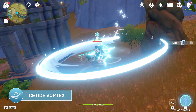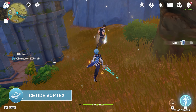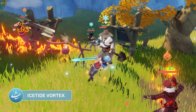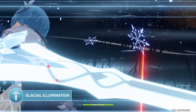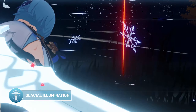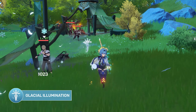When held, Eula will perform a lunging slash forward, dealing cryo damage and consuming all her stacks of Grimheart. Each Grimheart stack consumed will be converted into a Falling Sword which deals further cryo AoE damage, as well as decreasing enemies' physical and cryo resistance. Eula's elemental burst, Glacial Illumination, makes her swing her Claymore around dealing cryo damage to anyone around her, after which creating a Lightfall Sword which follows her around for seven seconds.